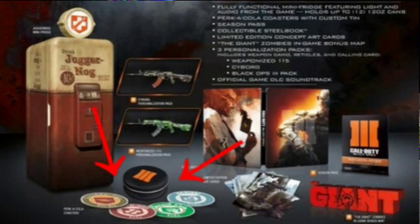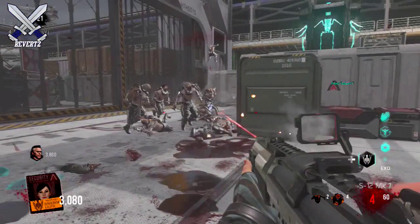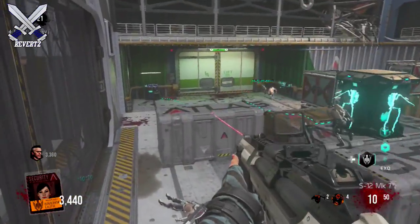I'm thinking these are going to be the perks that are going to be in Call of Duty Black Ops 3 Zombies. So from left to right we have Double Tap, Juggernaut, Speed Cola, and Quick Revive. I'm thinking that these 4 perks could be returning for Call of Duty Black Ops 3.